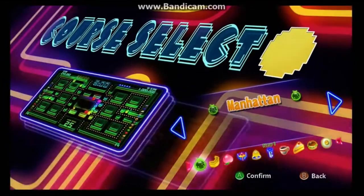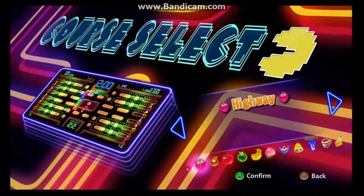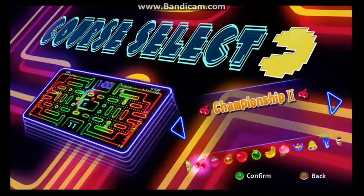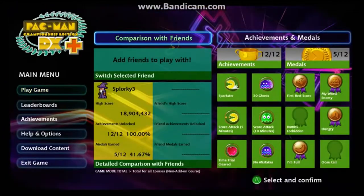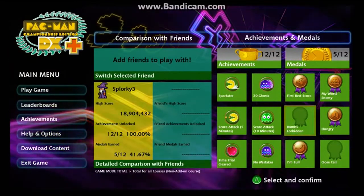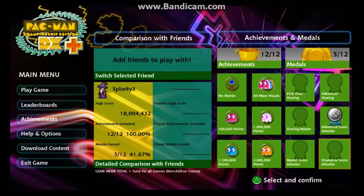Of course, if you want to unlock the other maps, you're going to have to get the $5 deal. It adds some pretty cool stuff. And if you want to get the original map with the original Pac-Man, you're going to have to unlock all of the achievements, which isn't that odd, and then you're going to have to unlock all of the medals also.